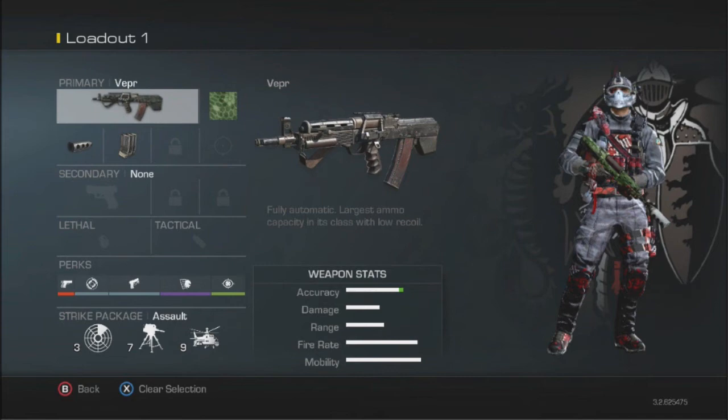The final two perk points we're going to spend are on Focus. Focus is basically Toughness from Black Ops 2 — it reduces your flinch whilst being shot, and also reduces weapon sway, though that's less useful for a submachine gun. The main reason we're choosing this is the flinch reduction. If you're in a gunfight against an enemy and you're flinching less, you have a greater chance of winning, which increases your power and strength overall.